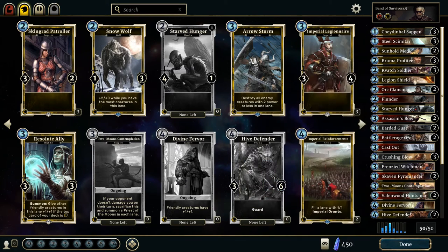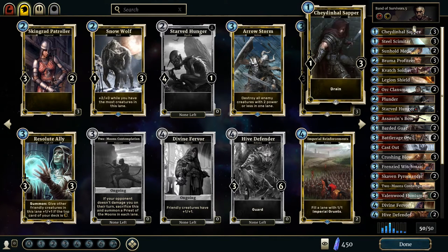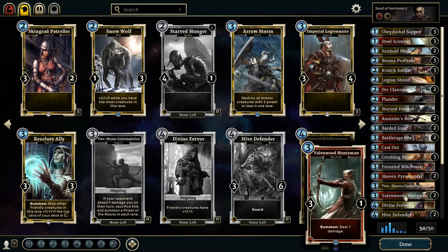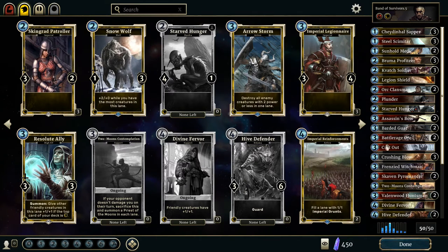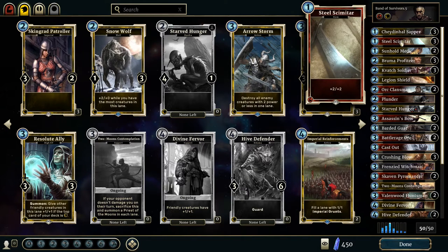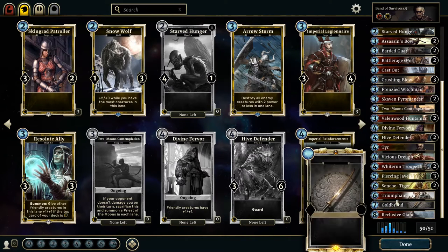A control deck uses cards like Piercing Javelin, Gold Brand, or Arrow Storm — cards that keep killing off your enemy's threats. The idea with a control deck is to outlast their early game long enough to put out your big, powerful cards. Between those three archetypes, this deck really has elements from all three, but it's more of a tempo-control deck. Your early cards — the Soldier, Profiteer, Medic, Sapper, Orc Clansman — are designed to put bodies on the board.